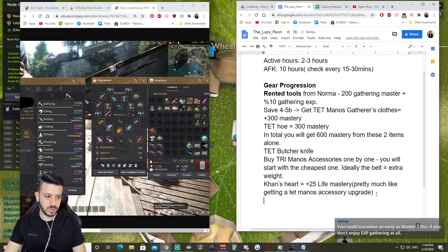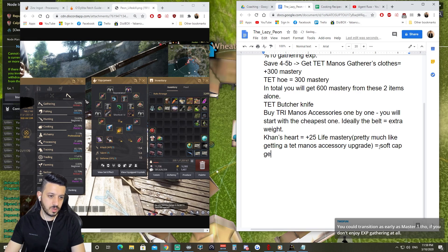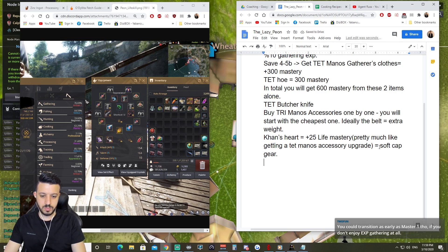So that's your gear progression. This is considered a softcap — at this stage you will reach softcap gear for life skills and in-game progression.